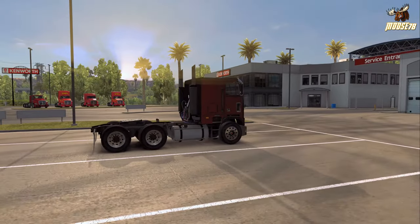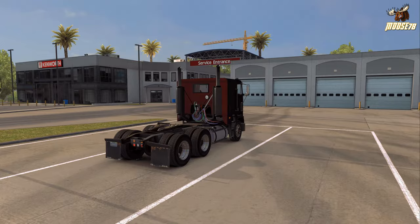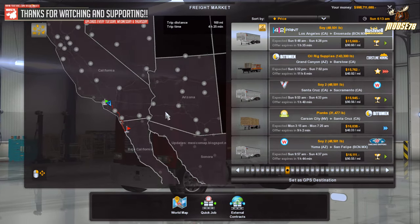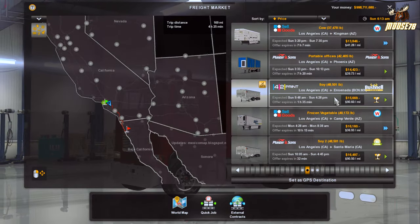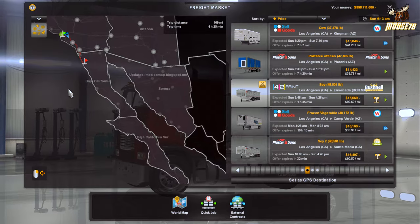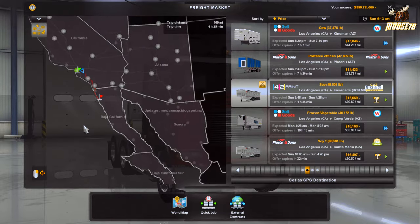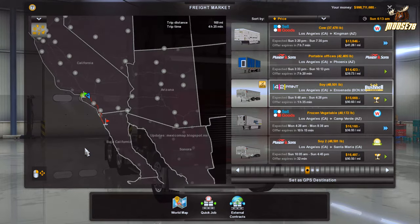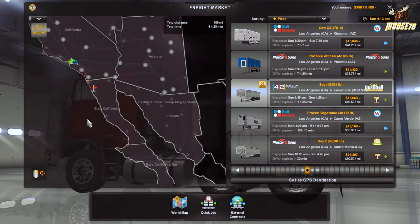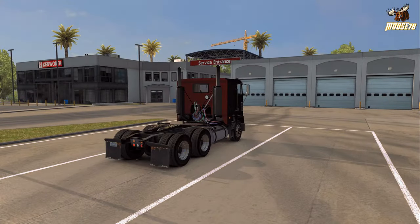A little bit of old school trucking, so hope you guys enjoy that. Be sure to tune in later in the week for some more of it. We are down here in Los Angeles, California today picking up a Wilson grain trailer, going down to Ensenada, Mexico. I finally got Viva Mexico up and running — thanks to Bear for helping me out with getting the order set up, much appreciated. I still have the RCH map installed as well as the MHA map, and I've not had any crashes yet, so I'll just keep an eye on that.